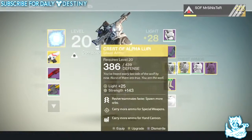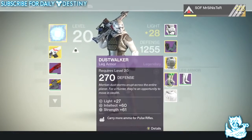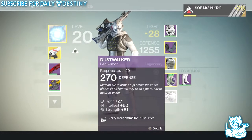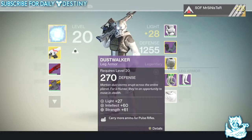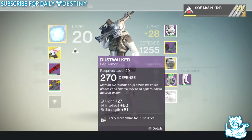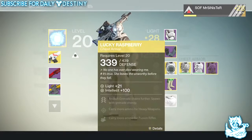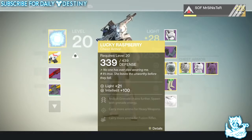We have two chest pieces. There aren't any exotic leg armors currently — there's speculation about one called Rain Dancers but no one's seen them and I don't think they're available yet. I think they'll come with the DLC we should be getting next month.